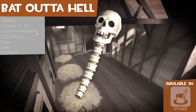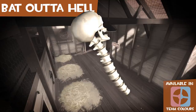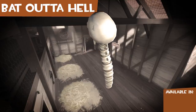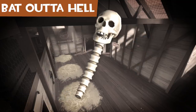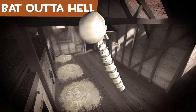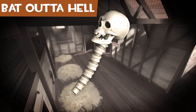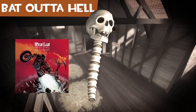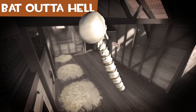The Bat Out of Hell is a skull attached to a segment of spine. It has four different styles: Universal, Scout, Demoman, and Soldier. Its name is a reference to the phrase 'bat out of hell,' normally used to describe something happening very quickly. It's also the name of a song by Meat Loaf. It can be used by everyone except the Engineer and Spy.